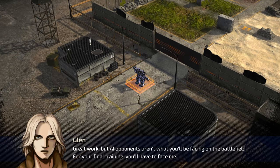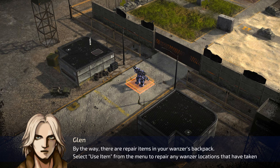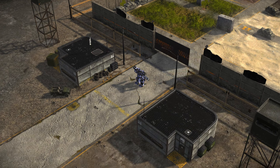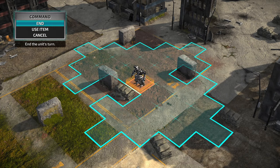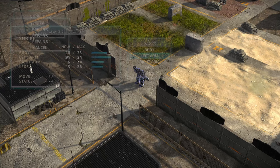Great work, but AI opponents aren't what you'll be facing on the battlefield. For your final training, you'll have to face me. By the way, there are repair items in your wanzer backpack — select Use Item from the menu to repair any wanzer locations that have taken damage. We need to use an item. Everything's kind of hurt honestly — seven points there, about the same as nine on the arms. Let's put it on our left arm. I'm going to heal up our body too.